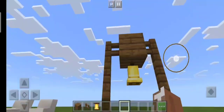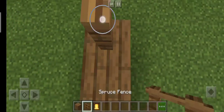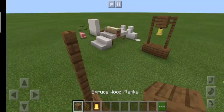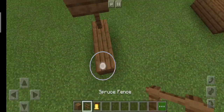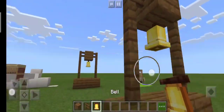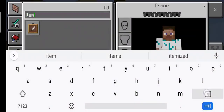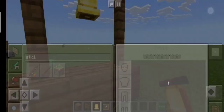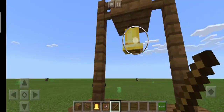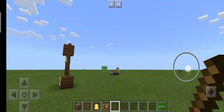This is basically all you need. Just place one, two, three blocks, then place some fence like that — three up to the top — then connect it like that. Place some fence again and connect it. Then place the bell right there. If you want to add some finishing touches, grab an item frame and a stick, put the item frame in the middle, and now you have yourself a town center bell.